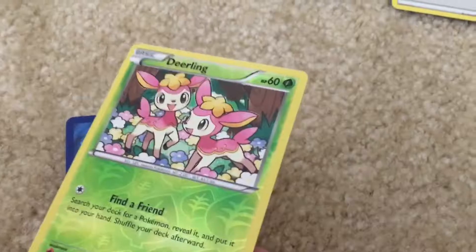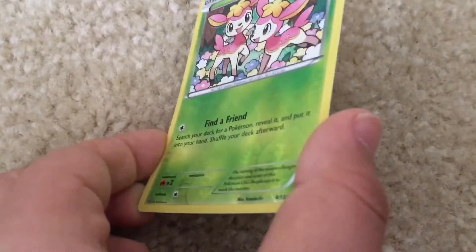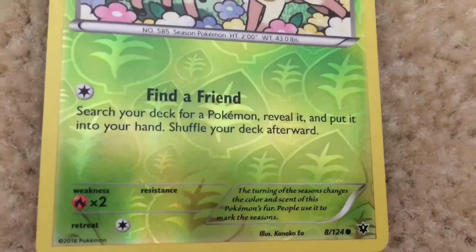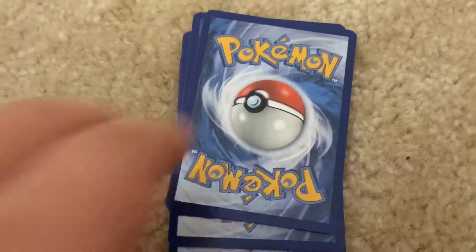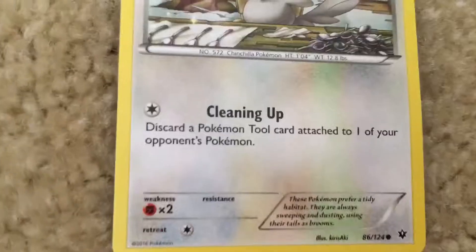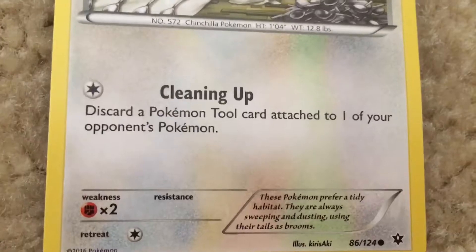We got a rare Deerling. It has the move Find Friend. We got a Mancino. It has the move Cleaning Up.